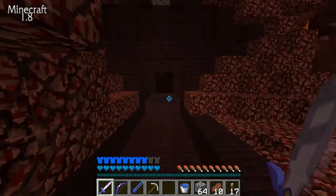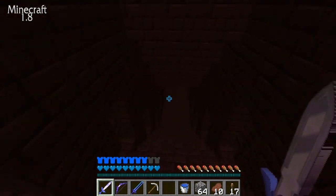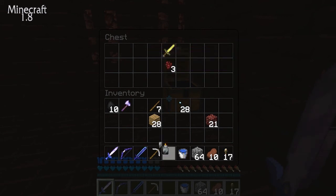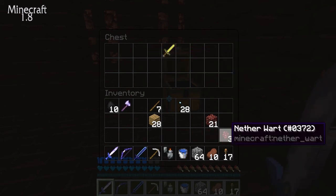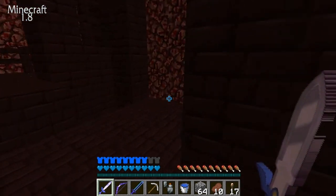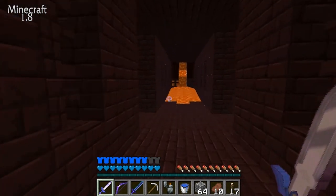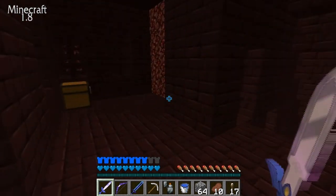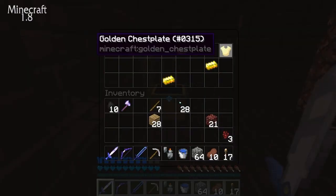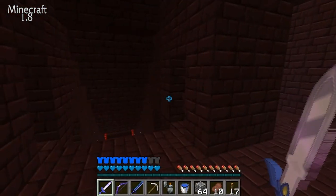It's this way — let's go. Oh, there's a chest! We got flint and steel, netherrack, and nether wart — we actually need nether wart to make potions. There's another chest over here by the lava. We got a gold chestplate and three gold ingots — not great, but okay.